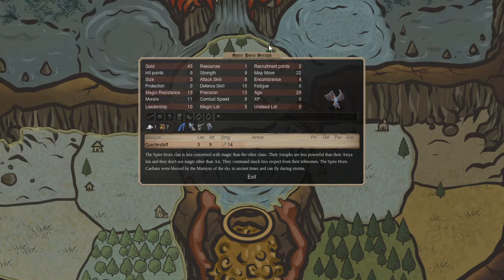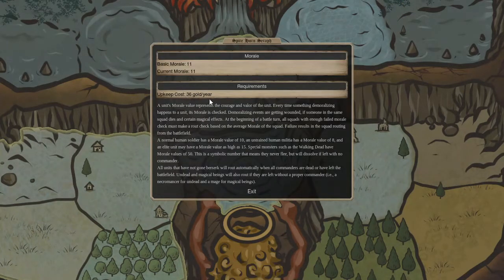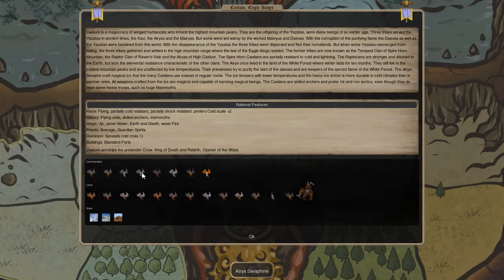Now, your first mage: the Spirehorn Seraph. They're a 45 gold mage with seven research — really cheap research monkeys. In my builds I always planned on going magic three as a scales nation, so you're paying 45 gold for 10 research. That's really hard to beat. Their upkeep is 36 gold a year, about three gold a turn. I believe that's the cheapest mage in your lineup.